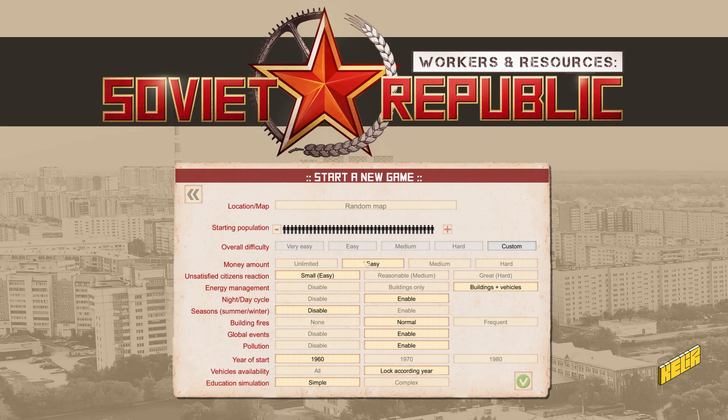These are our initial conditions: money amount is easy, satisfaction is going to be easy so we don't want them rioting. Energy management is going to be on buildings plus vehicles because I think that makes the game interesting. The whole time I played previously I was importing everything I needed with respect to energy for vehicles — all the oil — but in this playthrough we'll see if we can make it on our own.